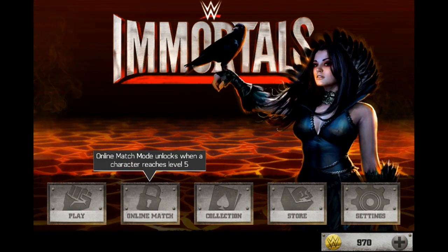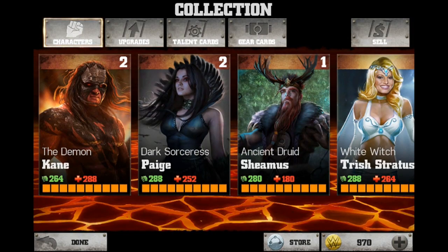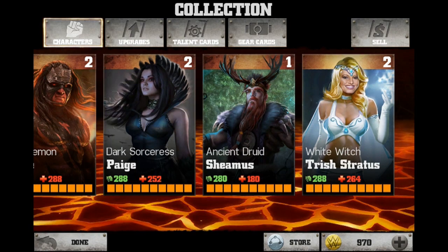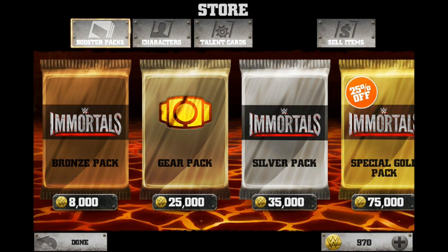Now Online Match — you can actually play until you have a character that reaches level 5. So what we're going to do, we're going to head into Collection and that'll show you the characters I've currently got. I've got the Demon Kane, the Dark Sorceress Paige, the Ancient Druid Sheamus, and the White Witch Trish Stratus. Originally you start out with three random characters — I started with Kane, Sheamus, and Trish, then after the first match I unlocked Paige. If you want extra characters to start off with, you can buy coins — something like 12,000 coins for £1.49 — and then head to the Store to buy some starter packs.